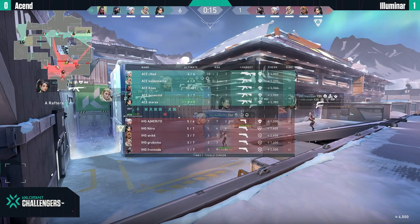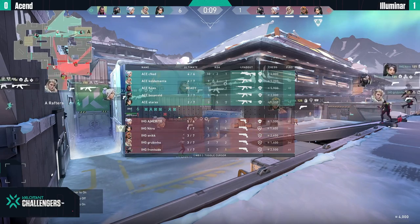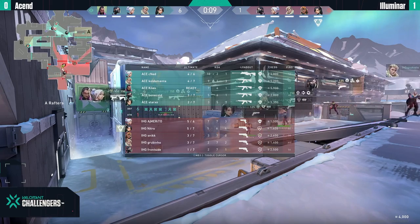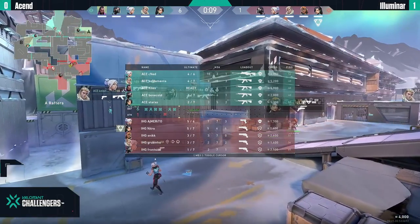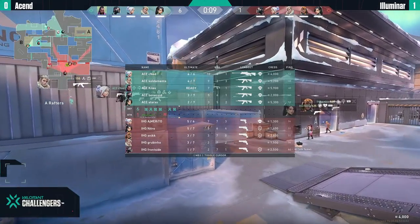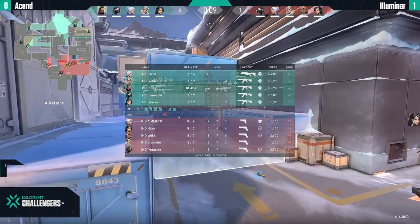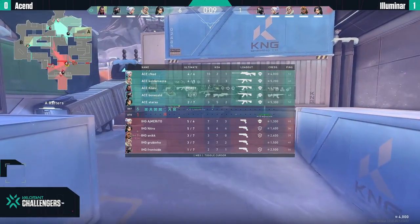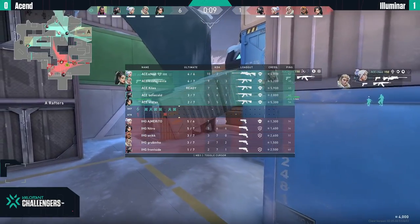Completely different match on this map than the previous one. If you didn't see Ascent, I recommend re-watching it after — it was absolute madness. Now we have a complete reversal of roles. Ascend is looking strong while Illuminer looks like they did on the previous map. The lack of smokes and flashes is really hurting Illuminer — they play with Raze and Jett instead of Omen, Brimstone, or Sky. Omen would have been nice for the paranoia and smokes to disrupt Cnet's line of sight.